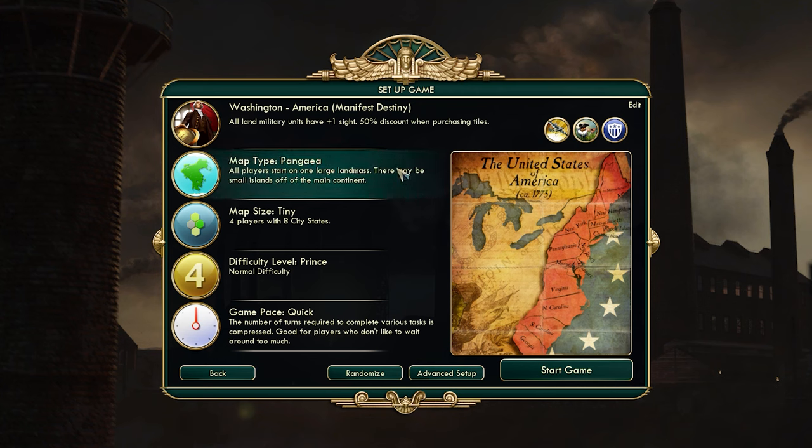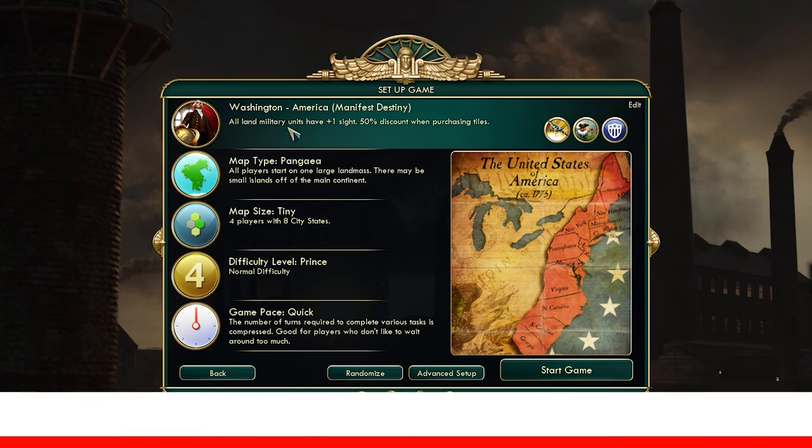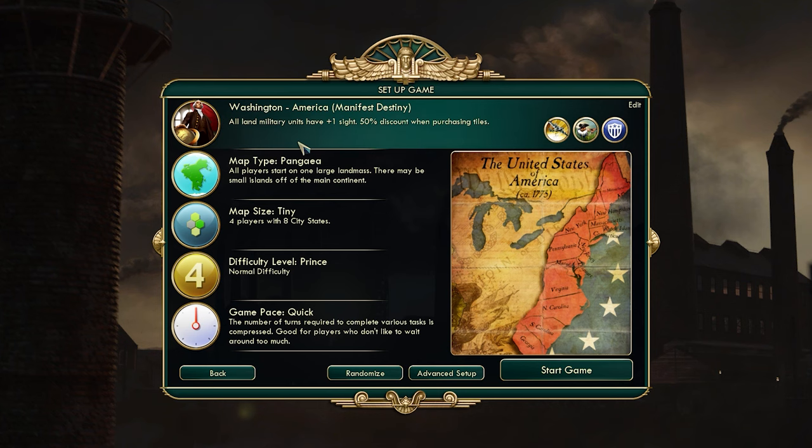So I've loaded up Civ 5 and I'm setting up a game. When you're setting up a game, there are a few tips I'd like to cover off. Firstly, take note of your civilization's unique ability — write it down on a piece of paper if you can't remember it. You can also hover over and see your unique units. You might want to write those down, maybe quickly look them up, and see what era they relate to, to figure out when you might get them during the game.